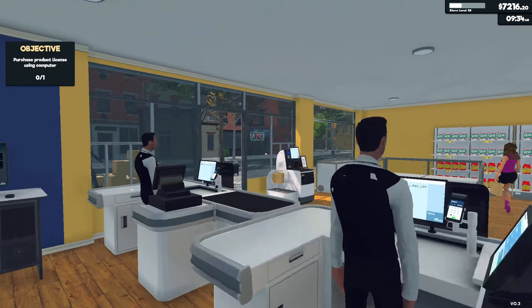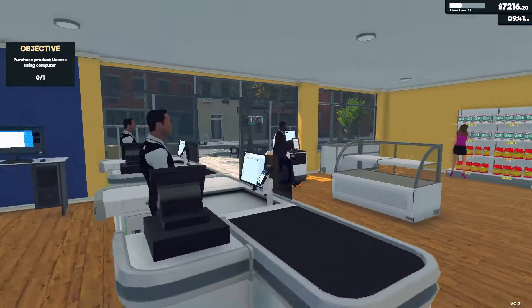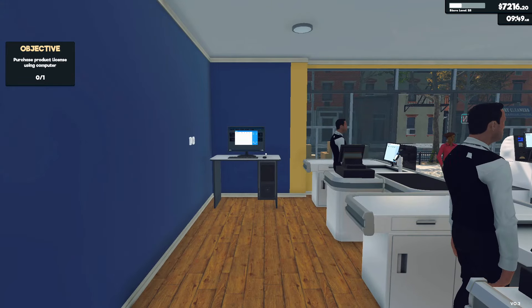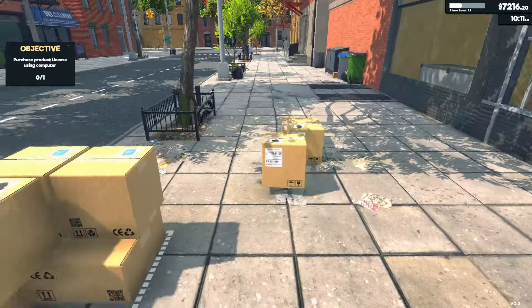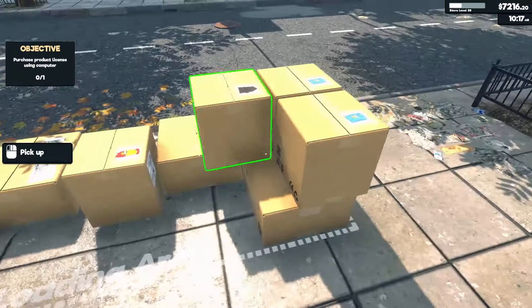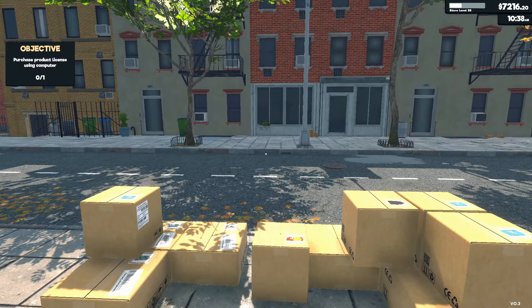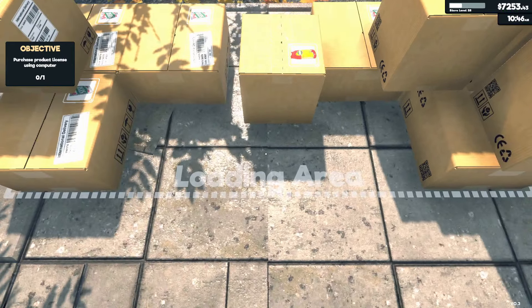All right, we are back here again — Supermarket Simulator. Before I get to that tablet that was featured in this update, we are going to take a look at the small stuff that has changed. This is the loading area. Last time it stacked the boxes like a tower and it just fell down. Now it's stacked in a very organized way.